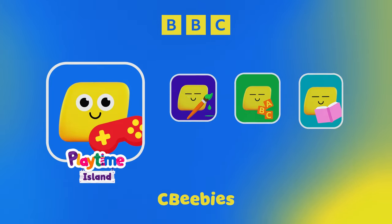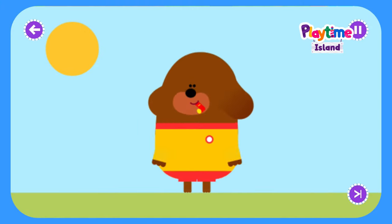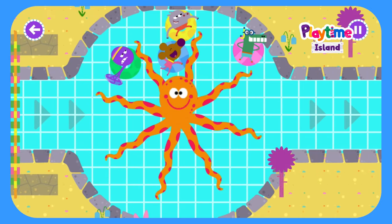We're on our way to see CBeebies Playtime Island! Wahey! Make a splash with Hey Duggee's paddling badge! Whoa! Look at that wiggly octopus!